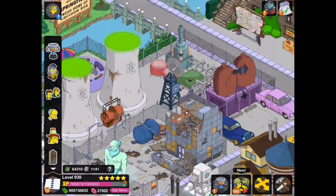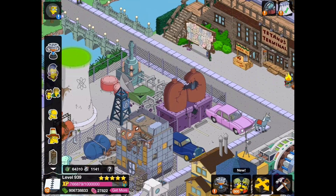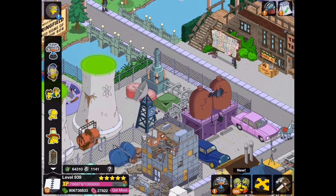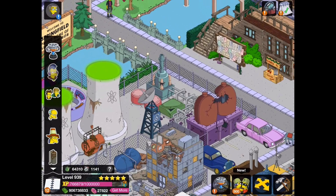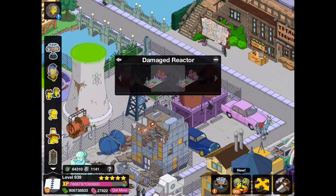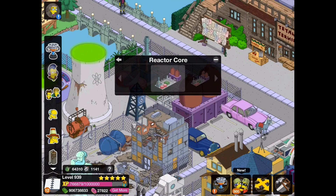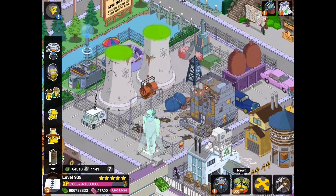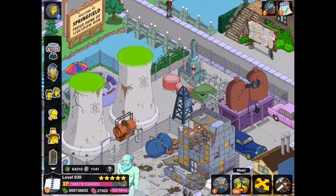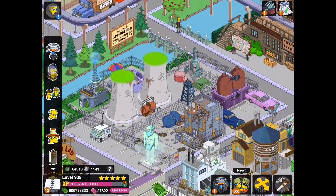Last but not least, we have the reactor pit — or the dim reactor core, whatever you want to call it. We have the damaged version with pipes that are all mangled, the other technology is all beat up, and this over here is all cracked and busted. Pretty cool. I think this is one of the cooler facades in the game, to be honest.